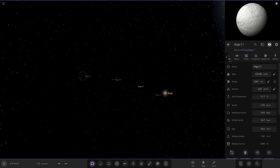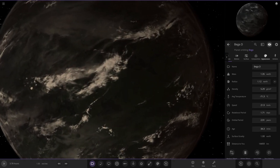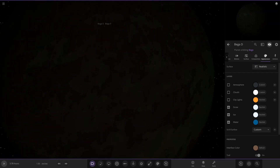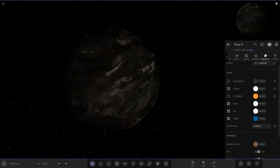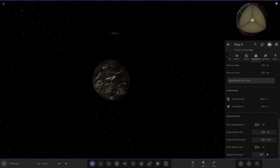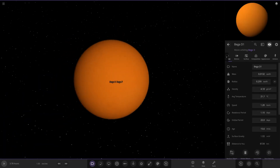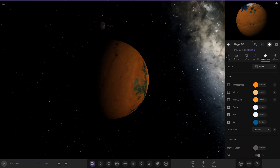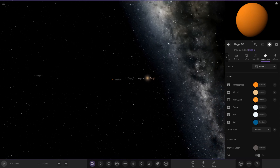Next up is Beggar D, which is very dark-looking with some white clouds. Underneath it appears to have some sort of very dark ocean, though checking the stats it doesn't seem to have any water. It also has a moon, very similar to Titan by the looks of things, with a bit of an ocean going on as well. After that we move on to Beggar E.